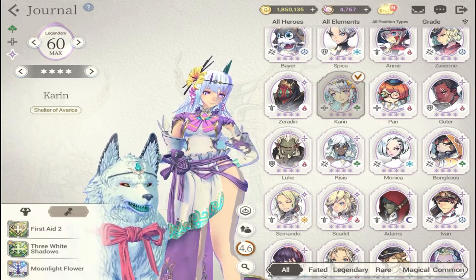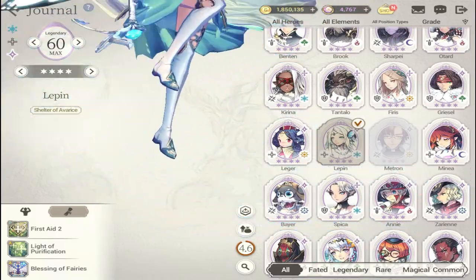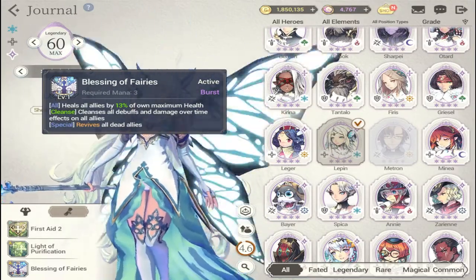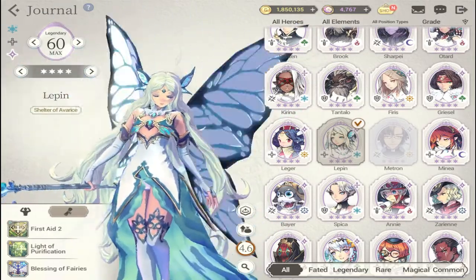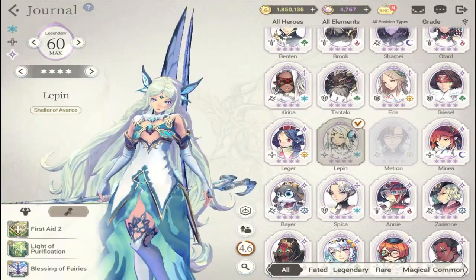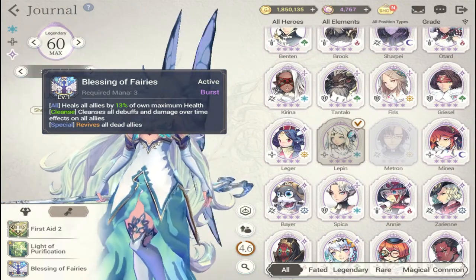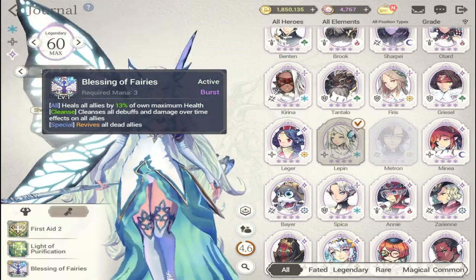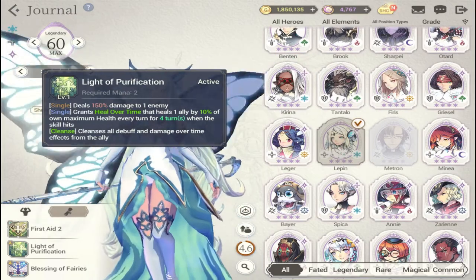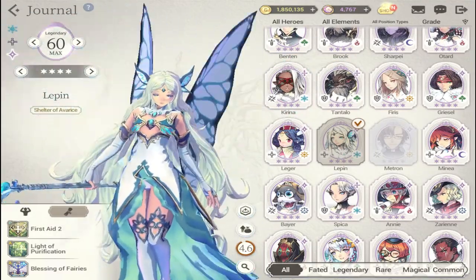The last reviver, and the one I'm currently using in Fate Core form, is Lepin. She has a good kit even in her original form. Her S2 revive costs three mana, is also a burst heal, cleanses all debuffs and damage-over-time effects on all allies, and her S1 gives heal-over-time to one ally at 10% of her own maximum health. Of the three revivers discussed, Lepin is the most well-rounded.